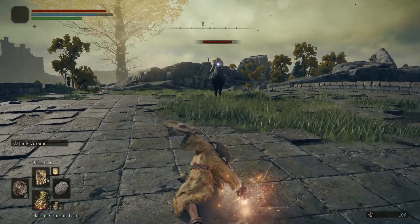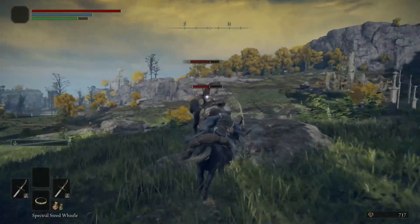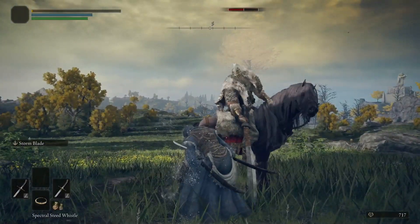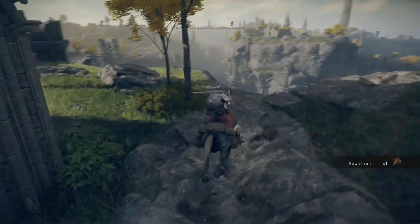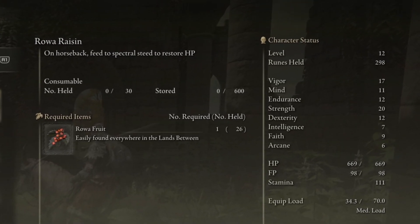There are also enemies that ride their own mounts out in the world to watch out for. Your steed has its own health and stamina — if it runs out of stamina you will get knocked off but you can just resummon it. However, if it runs out of health you'll be unable to summon the steed for a period of time. If you collect the rowa fruits while exploring and craft them into a rowa raisin, you can use that to heal your steed's health and keep them topped up and ready to fight.